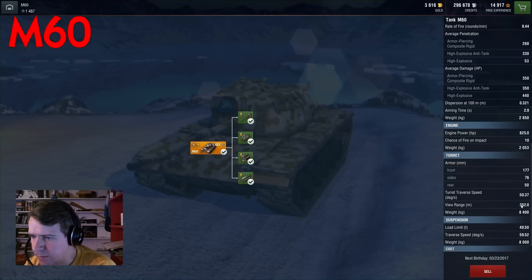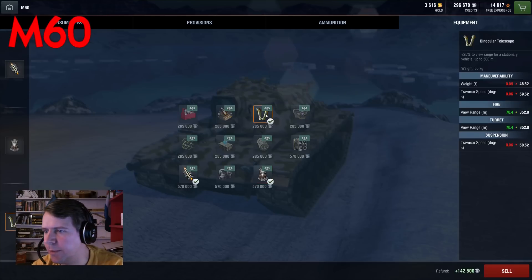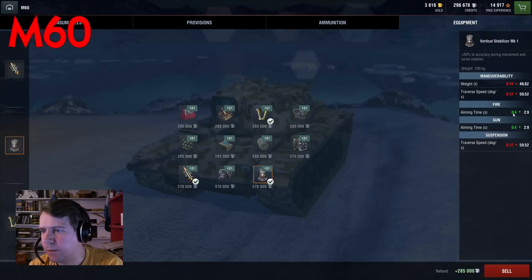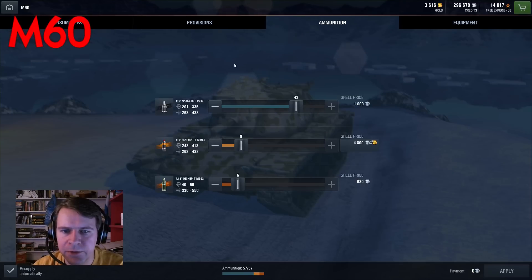View range is standard for a tier 10 medium. I've chosen rammer, vertical stabilizer, and optics, increasing my view range by 70 meters. The rammer has increased my rate of fire by almost one round, and the vertical stabilizer reduces my aim time to 2.9 seconds — quite excellent. Of course that's only half the story; the vertical stabilizer also helps reduce the reticle size while moving.